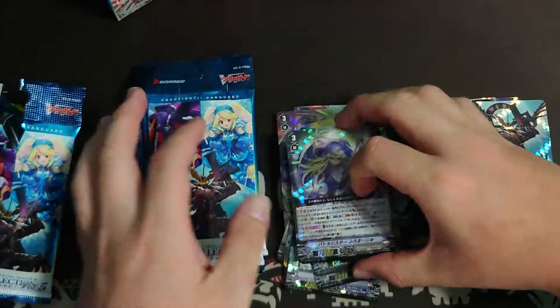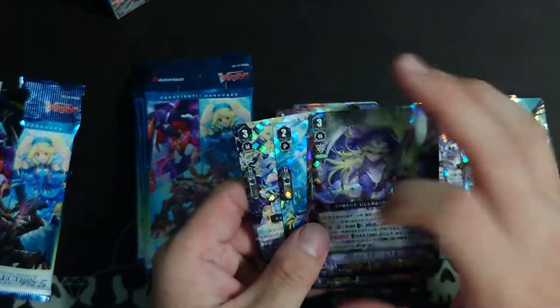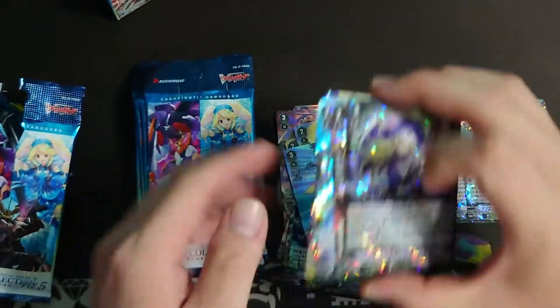Very nice to see him, but too bad we didn't get an SP. We also have Battle Sister Frommarch as a reprint — it's pretty good — and Pomona Heal Guardian, which is a pricey card so it's good to see it.